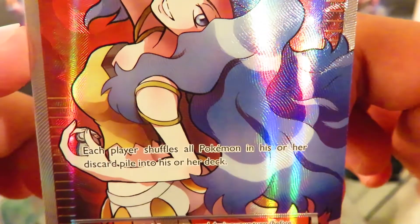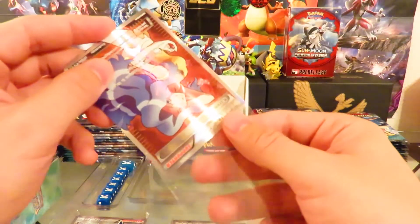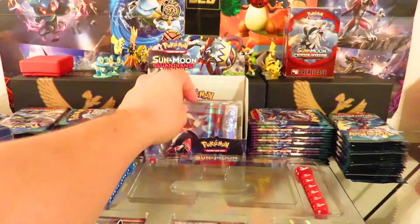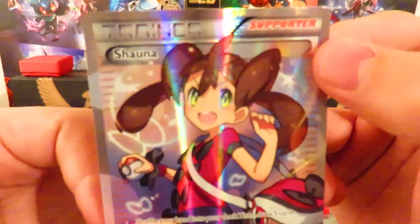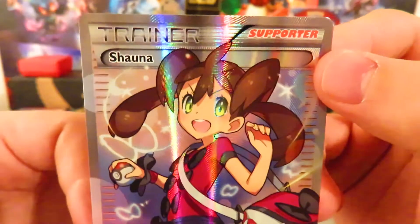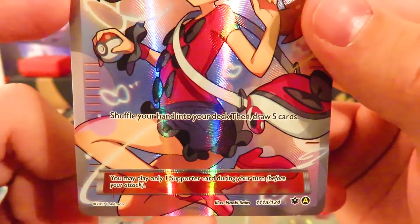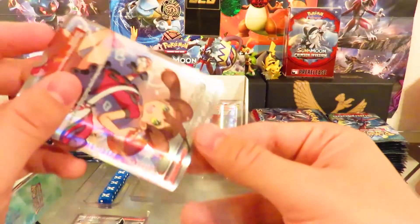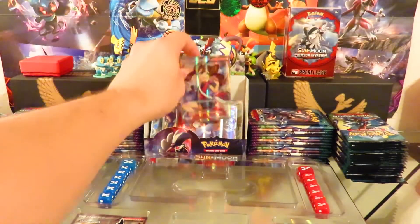Karen: 'Each player shuffles all Pokemon from his or her discard pile into his or her deck.' So if you have a Pokemon in your discard pile and you really need it back and you have no other way of getting it — no revive or anything — you just shuffle it and all the other Pokemon into your deck. That could be useful. Shauna: 'Shuffle your hand into your deck, then draw five cards.' If you have one card in your hand, that could be very useful indeed.